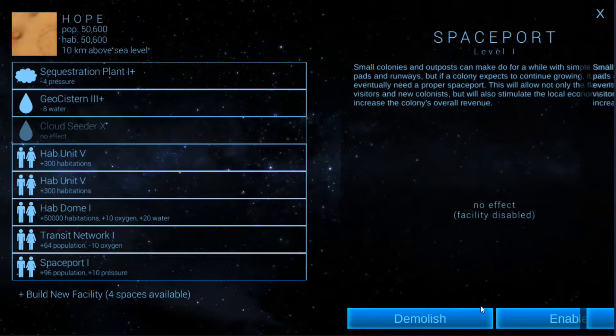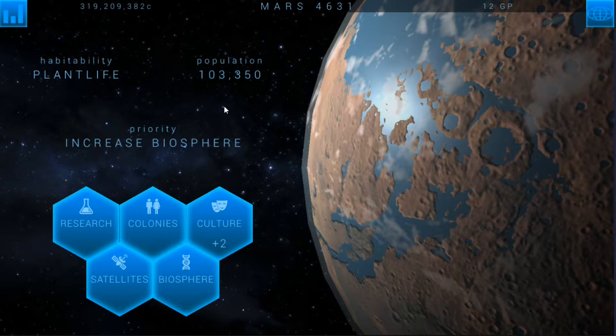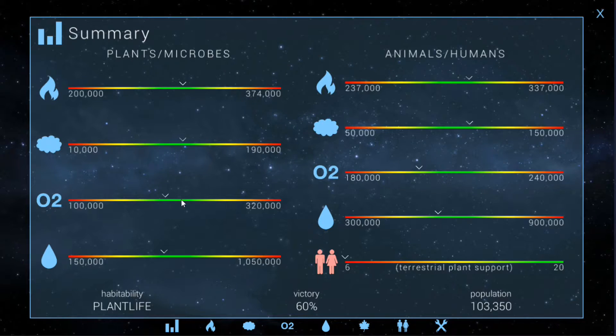We can actually disable this until we get it where we want it since we're not taking the population in anyways. But we're going to want to get another hab dome here shortly because we've got to get this population higher if we're going to get more culture points to get our independence. We do want to keep working on a couple other things.